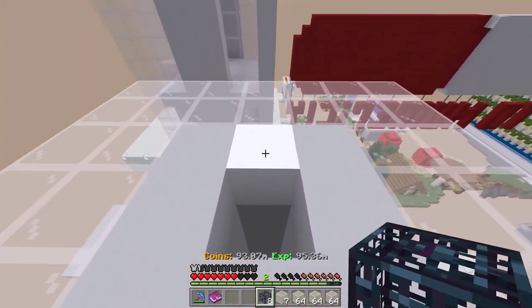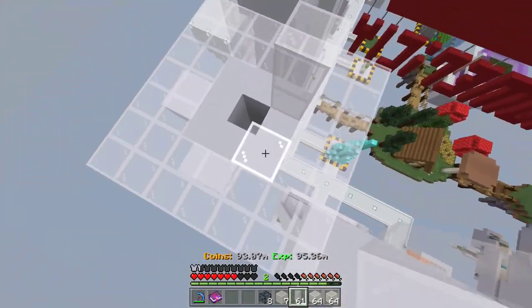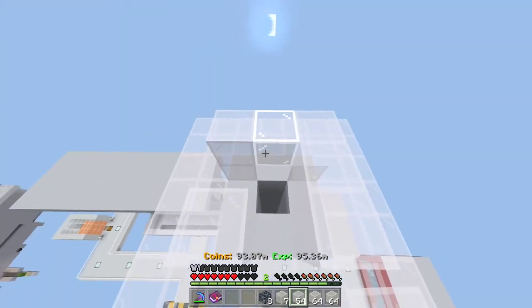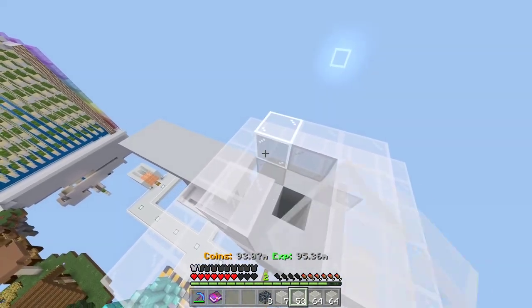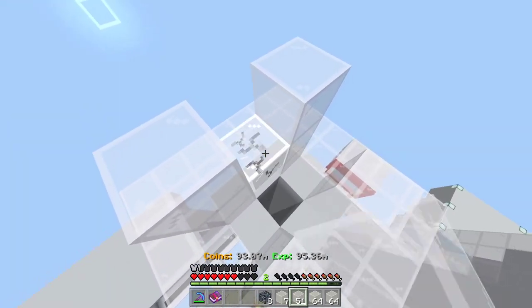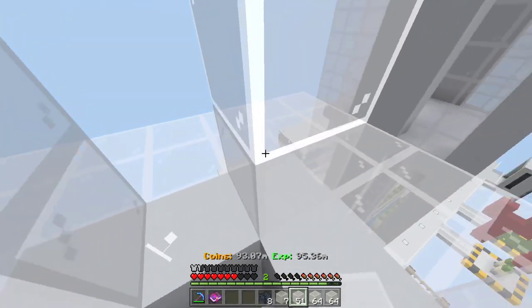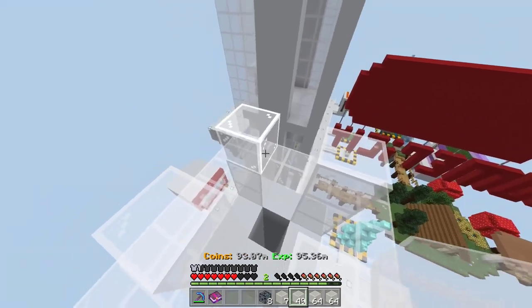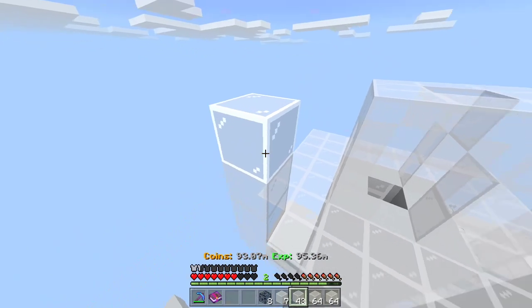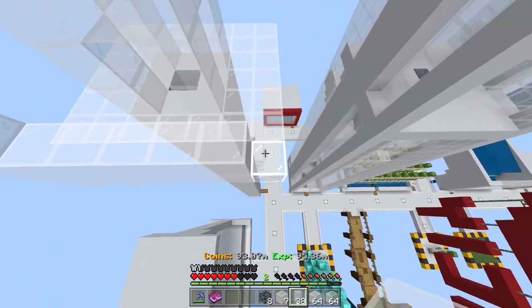Now that you have that platform all filled in, you're gonna wanna make the little areas for the spawners to go. So you're gonna wanna make a little hut sort of like this, and then just leave one block. You're gonna wanna have it be two blocks tall, because we have eight spawners, so they're gonna go in those little gaps. Then you're just gonna wanna connect it like this, and just fill in this whole thing up to level three, this platform right here.